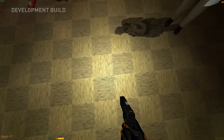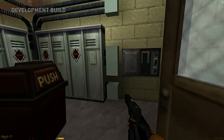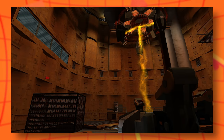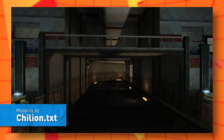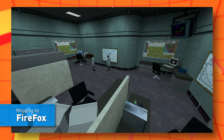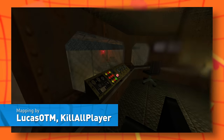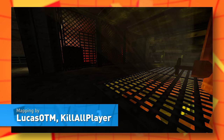Before I end the video, I did promise some more stuff from the Black Mesa Classic team. They sent me a plethora of screenshots from other chapters they've been working on — from the Black Mesa Inbound chapter, the Anomalous Materials chapter, and the Blast Pit chapter. And they look pretty great: basically Black Mesa, but built on the GoldSource Engine.